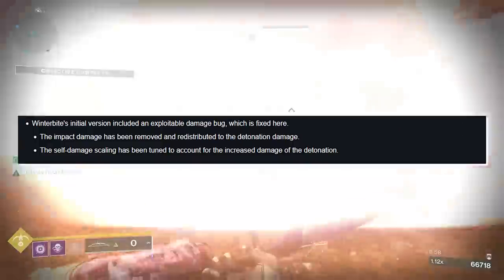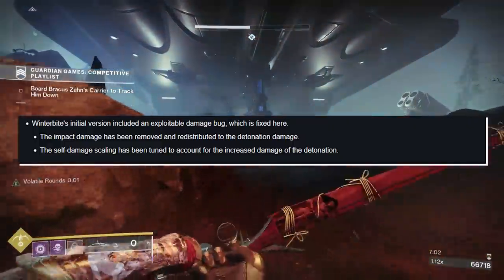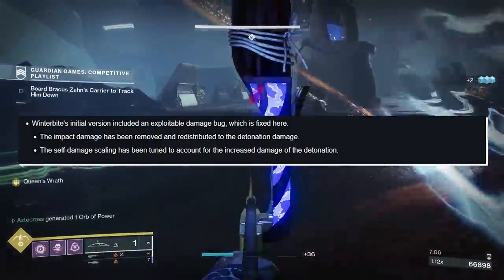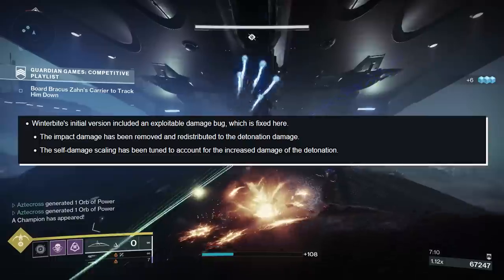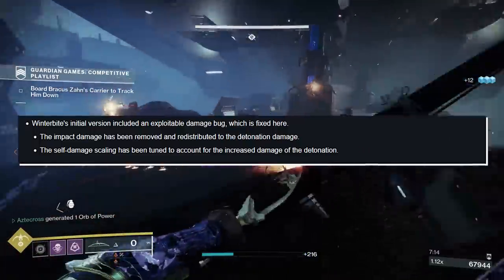Winterbite's initial version included an exploitable damage buff, which is fixed here. The impact damage has been removed and redistributed to the detonation damage, and the self-damage scaling has been tuned to account for the increased damage of the detonation. Unfortunately, nothing here about boosting its melee damage again.